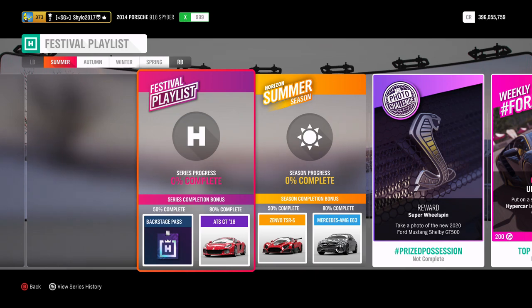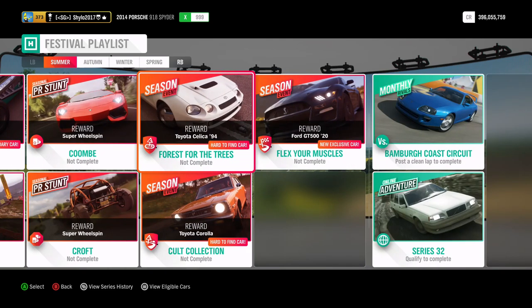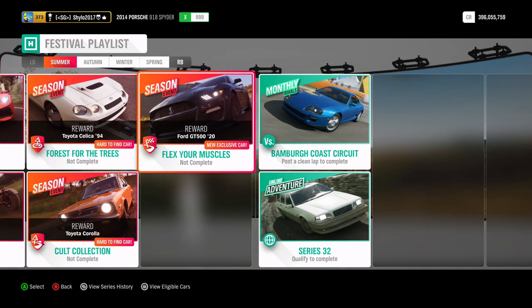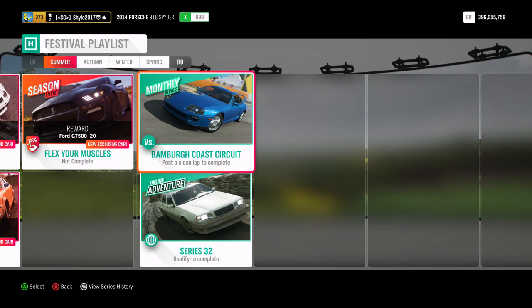Some cars you can win this week are the Hummer Open Top, the Napier Railton E — that'll be my fourth — the Toyota Celica from '94, which is quite a nice car, the brand new 2020 Ford GT500 which I've obviously never driven before, and the Toyota Corolla — that'll be like my nineteenth of that car. For the monthly rivals you're in the Toyota Supra from '98.